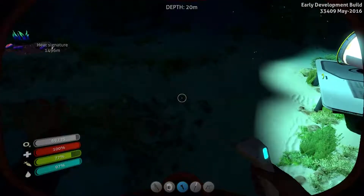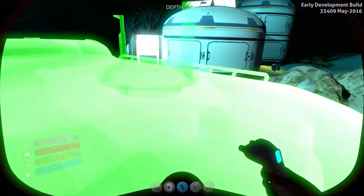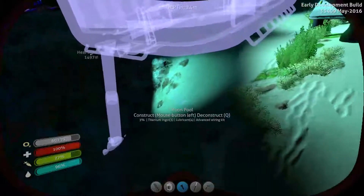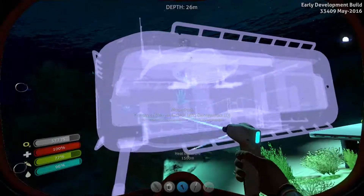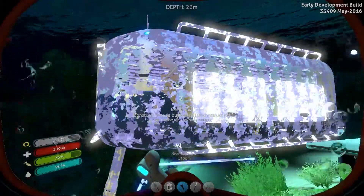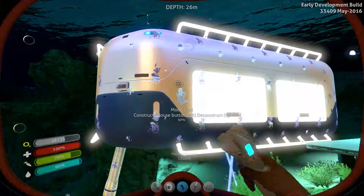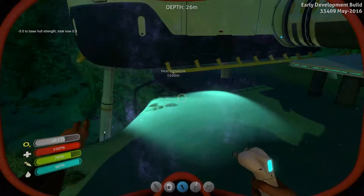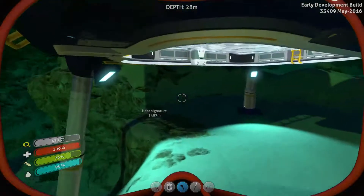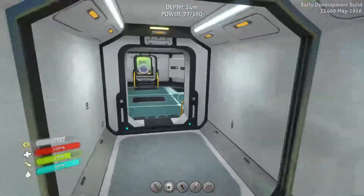So I have everything I need to build the moon pool — except for space. I don't have space. That's going to destroy stuff. Oh well. Oh goody. We're gonna need to buff up the base a bit.